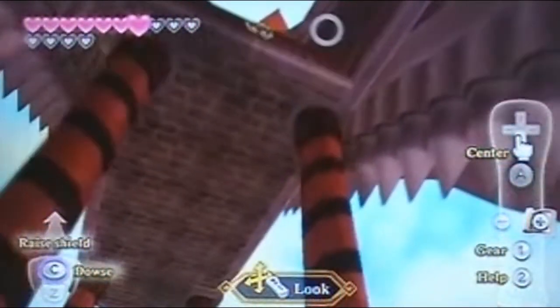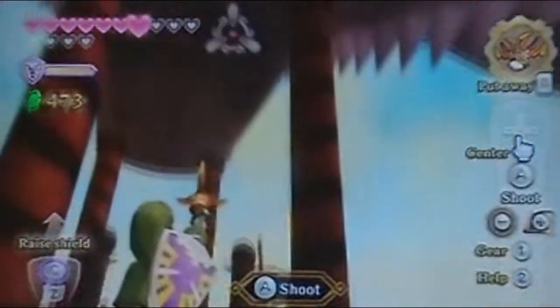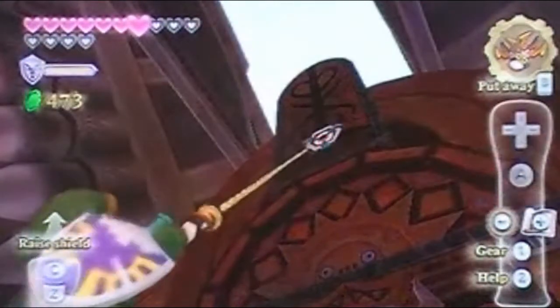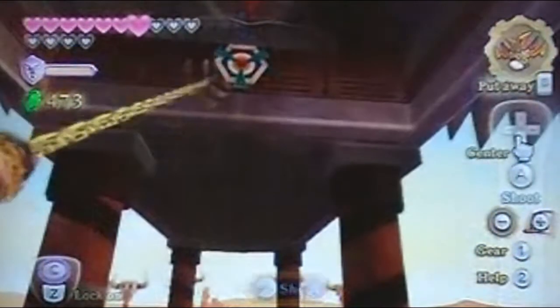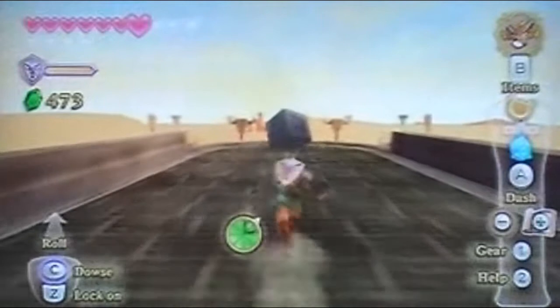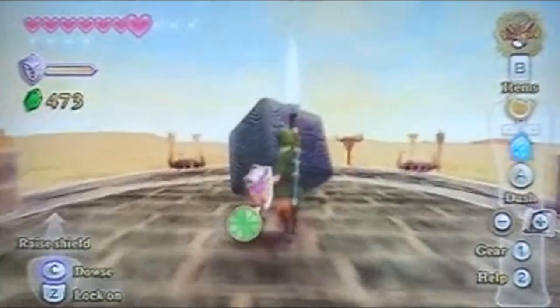Can I get up to where I want to get up now? Yes, I can. Cool. We can use our claw shots to get up higher. I didn't know about this my first time around — I had to go look for it. So we use our claw shots to get up to a goddess cube.